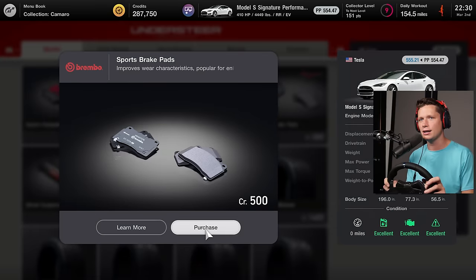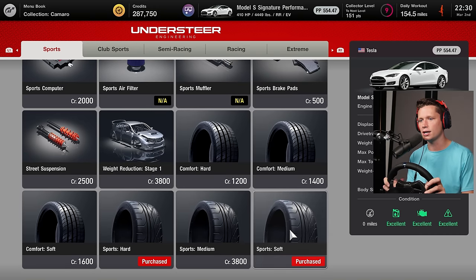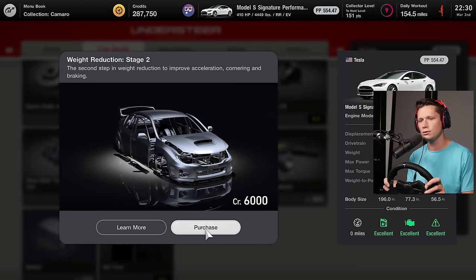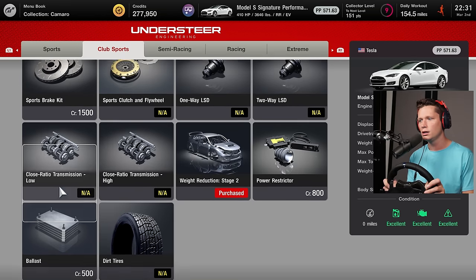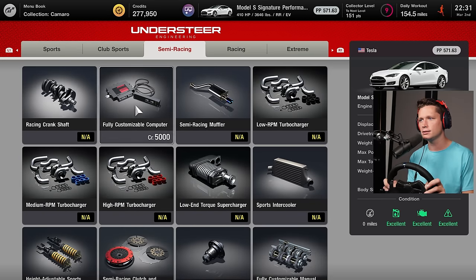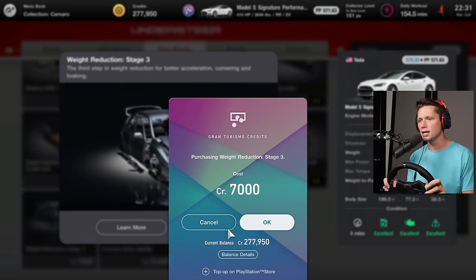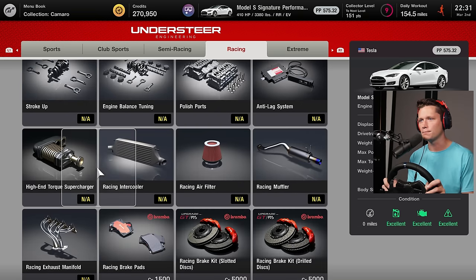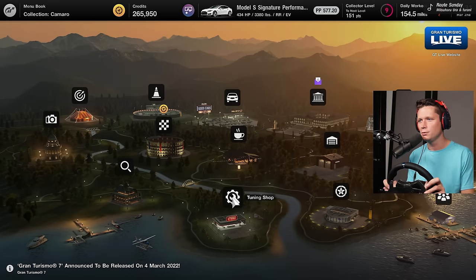The upgrades are going to take us to about 556-557. I don't want to spend a ton of money trying to get to 600. We've got the best tires and the weight reduction isn't bad. Weight reduction stage two should get us at least close — we had to purchase stage one first. A customizable computer gets us to 574, stage three to 575. We'll go with that. We're up to a 577 aiming for 600. These are both very easy tracks — lots of straight lines and a couple of corners — and it should play into the Tesla's acceleration.